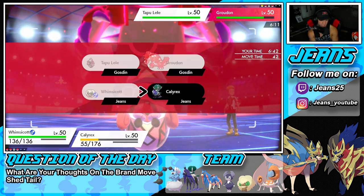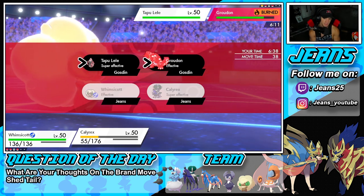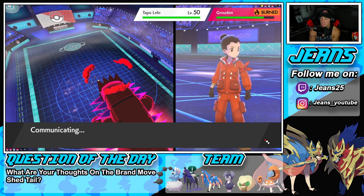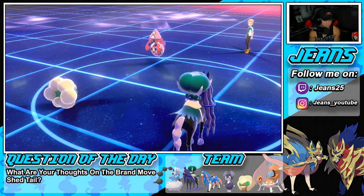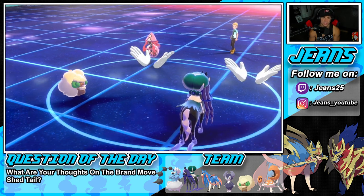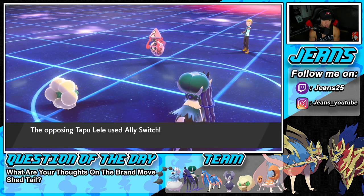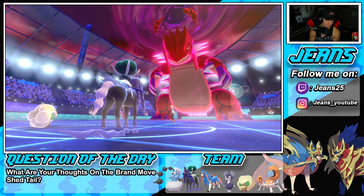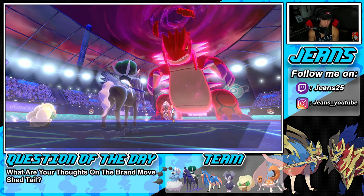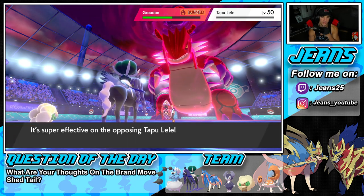I'm thinking Helping Hand into Astral Barrage — we can get right after that Lele. I really think he Protects Lele though. He does NOT Protect — that's huge! Lele goes down no problem, and Groudon takes a nice chunk of damage. Astral Barrage is a spread move and it does big damage. Now we're sitting here on his second Dynamax turn.